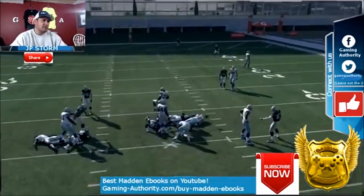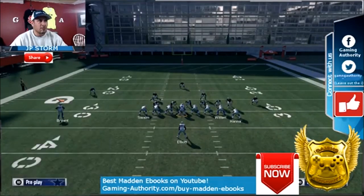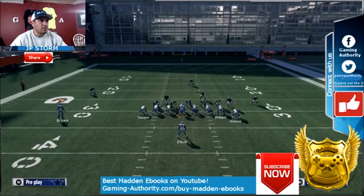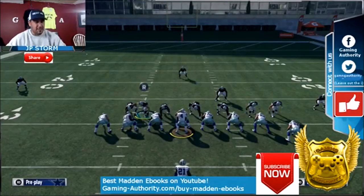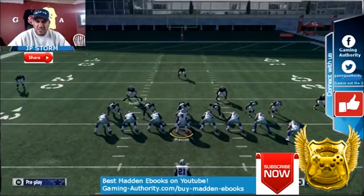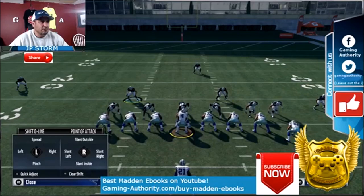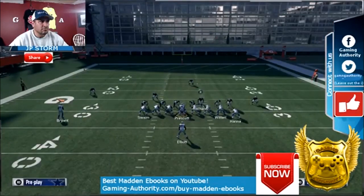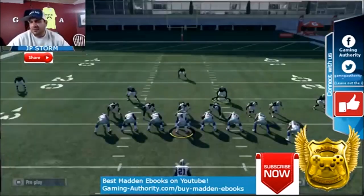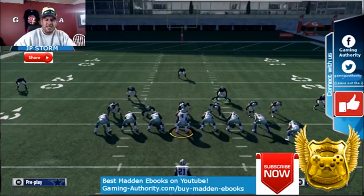Sometimes it won't work — I'm not saying it's the most consistent thing — but you see how good it is when it does work. That's why I like to do this from a coverage play from this formation: in case it doesn't work, you still have guys coming into coverage. So it's the 4-6 Bear Cover Three Defensive End A-Gap Nano Blitz. Stay tuned for the next video.